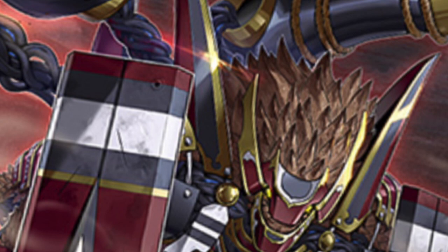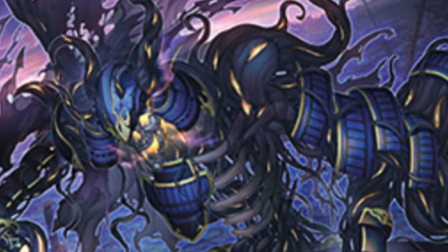Next we have a new Link monster, Link 2, Raka no Mushraduria - it's a Fire Plant Link 2, 1600 attack. The arrows are pointing down, left, and right - that's pretty good link arrows, basically like Heavy Metal Foes Electromite arrows, pointing down. I'm not gonna lie, this artwork is insane. I guess this is the adult form of the level one, because it's a plant, and the plant looks like a horrifying zombie dude - all roots and skeleton. That artwork is insane.